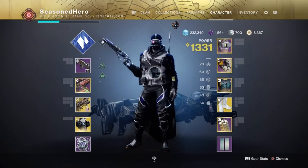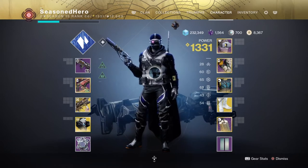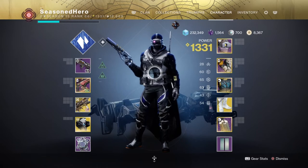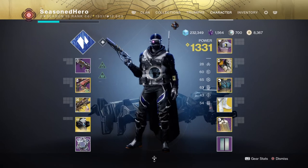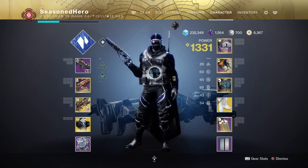For stats, Discipline and Strength will be the two key areas for building up enough ability energy to proc the many buffs you'll be relying on. Since we'll be using Stasis, Elemental Wells, and the Exotic Frosties, we can be pretty lax in this area — you don't need to pump huge numbers into Discipline or Intellect for noticeable changes. A good level to aim for stats will be around 50-60, as their effects are most noticeable without taking up too many resources.